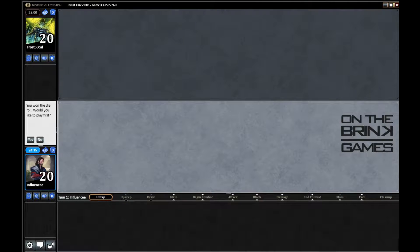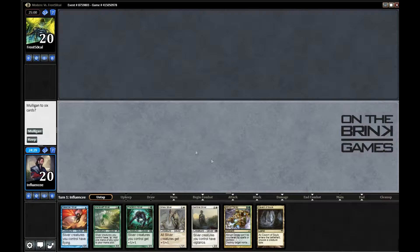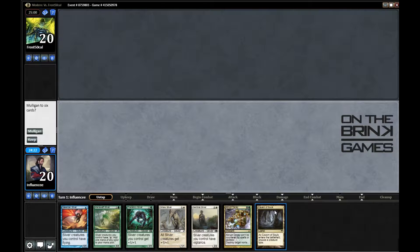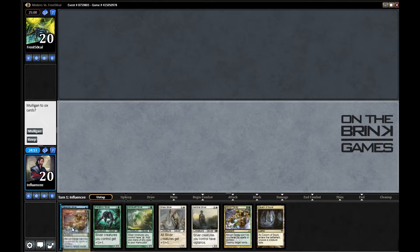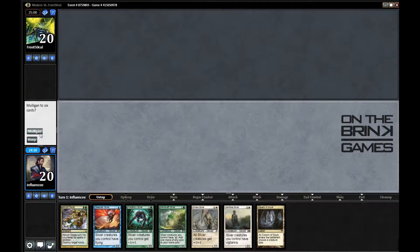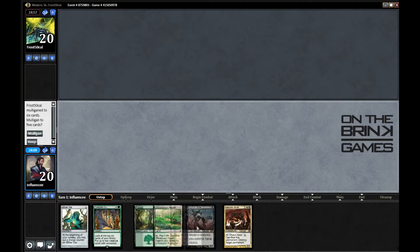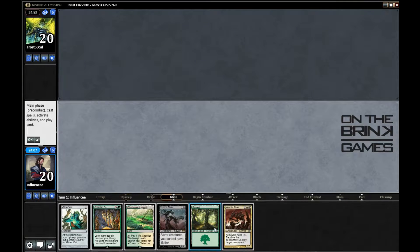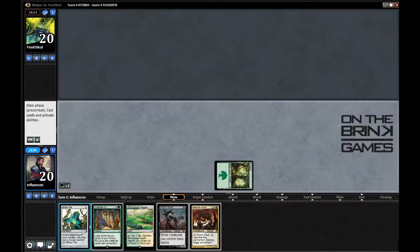This is Gunner with On the Brink Games, bringing you round three of this Slivers and Company video series. It looks like I won the die roll so I'll be on the play. I'm brought a tricky one — looks like it's a one-lander with a Galerider Sliver and Manaweft Sliver, and a bunch of two-mana spells. Foray of Decays is pretty much uncastable, so I think this is a mulligan. The new hand is a keeper — not great, but not horrible. I'll just lead with Forest into Aether Vial.